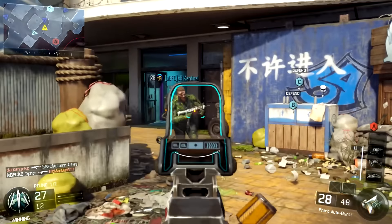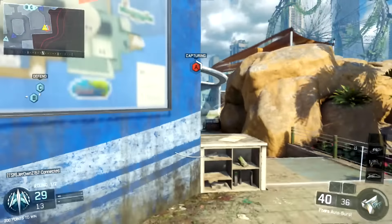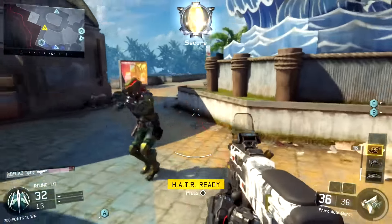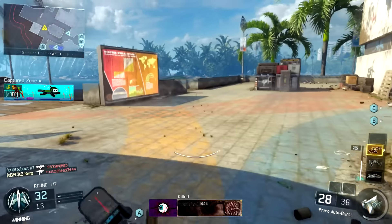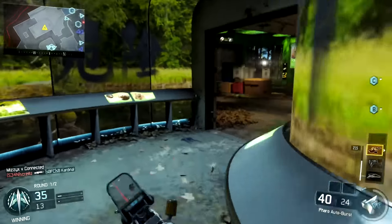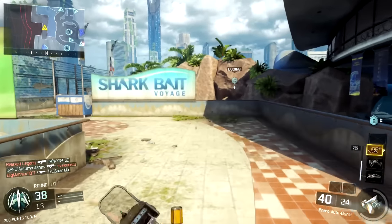What we have here is an auto-burst SMG in that, unlike most burst weapons in Call of Duty history, you can just hold down the trigger and it will continuously fire bursts until you let go. It's kind of similar to the XR2, a burst rifle but in SMG form. It shoots 4 rounds in every single burst, and here's the fun bit — it can kill in 3 bullets. So it shoots a 4-round burst, but up close, super up close, it can kill in 3 bullets, meaning 1 burst can kill people.